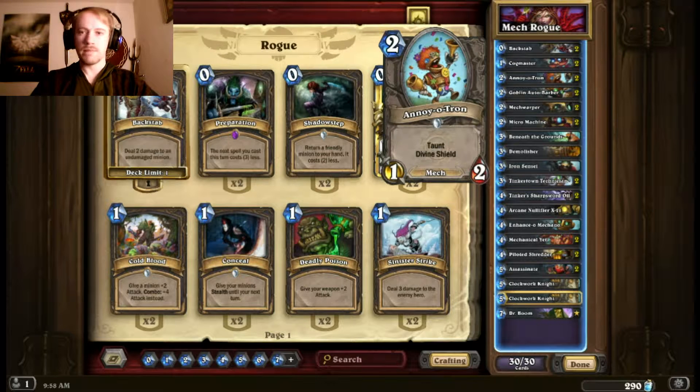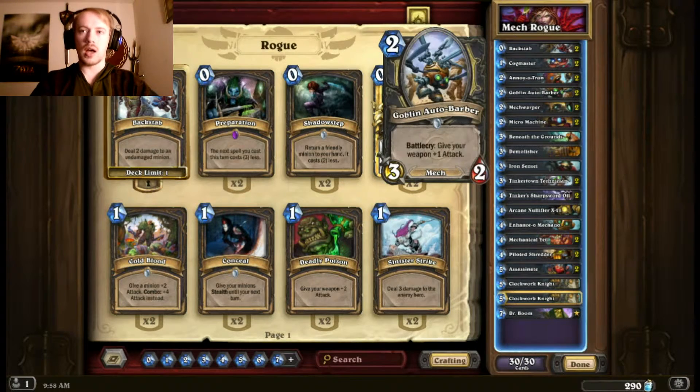I have two Annoyatrons — really sticky minion, it's a mech so it synergizes well with anything. That Taunt and Divine Shield can slow down their pace; if they're any kind of super aggro deck like Face Hunters, it can really put a damper on their strategy. I also have two Goblin Autobarbers because it's easy for me to have a weapon, so it'll always synergize well. A 2/3-2 is stat efficient, so I'm okay with that.